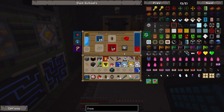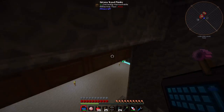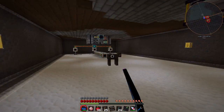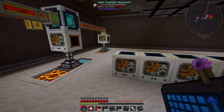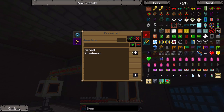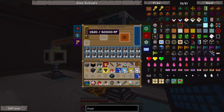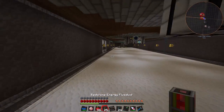A little while later, the game crashed so you missed a tiny bit of video where I set up a Tesseract over here and hooked it up to all of these cyclic assemblers. My recording software doesn't like it when the game crashes. I'm currently making some more Redstone Flux Ducts - 25 should be enough. We now have all of these cyclic assemblers and once we set this Tesseract to frequency number one, these things should start getting power.